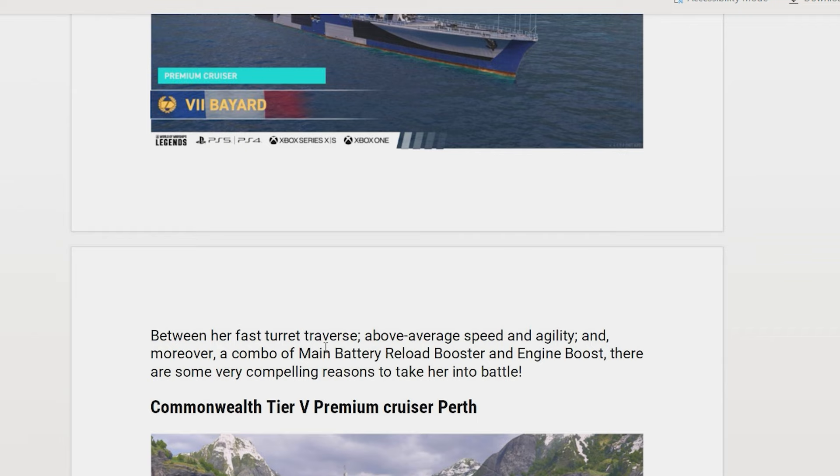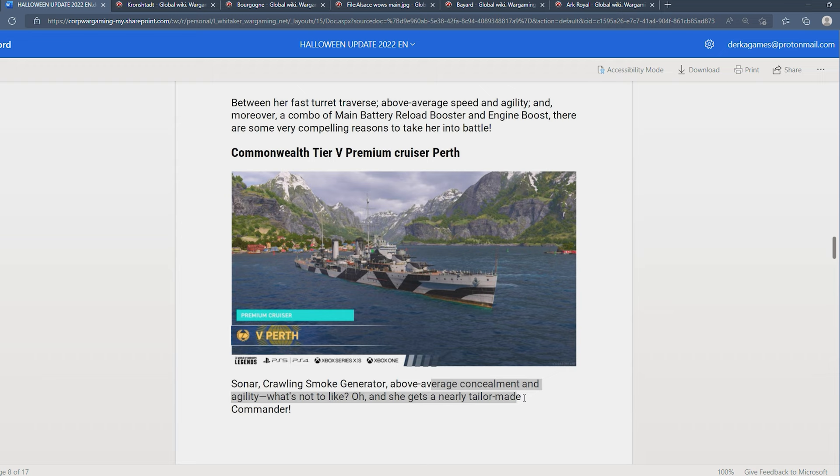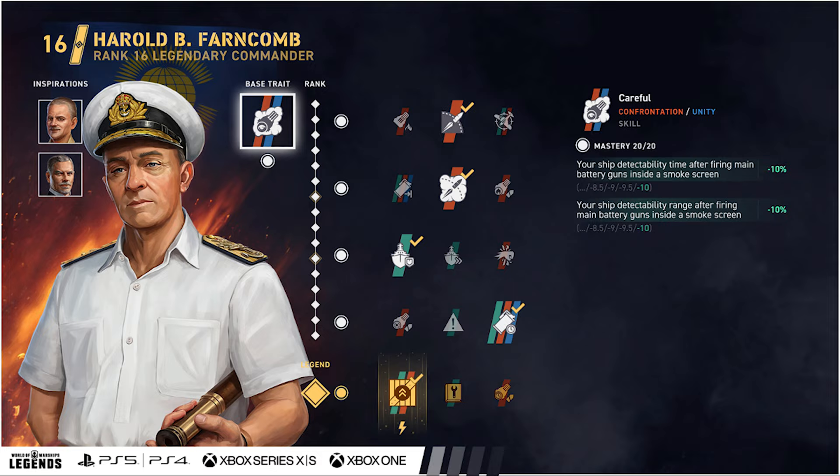The Perth is going to be a Commonwealth cruiser — looks a lot like Leander with rolling smoke. She gets a nearly tailor-made commander: a new Commonwealth commander, Harold B. Farncombe. His special things: your ship detectability after firing main guns in smoke is going to be reduced.